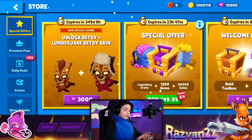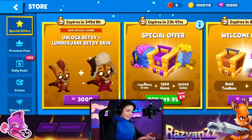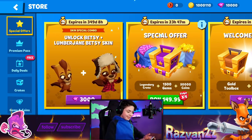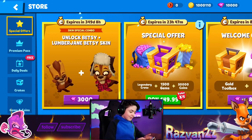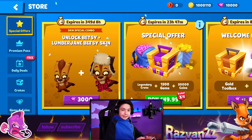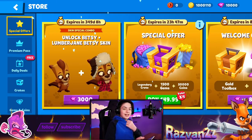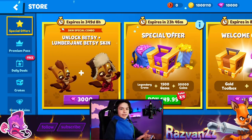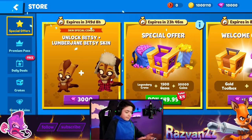Now, the new character, Betsy, is almost here — check her out. In this episode, we're actually gonna play with her. Look at her. She's a beaver. How awfully cute. We also have the Lumberjane Betsy skin, which is also really, really nice. New character, we're gonna play with her. I think it's a she. I guess it is.